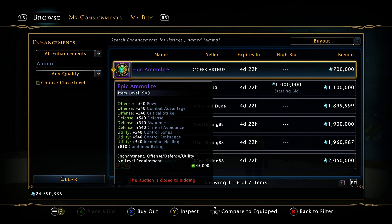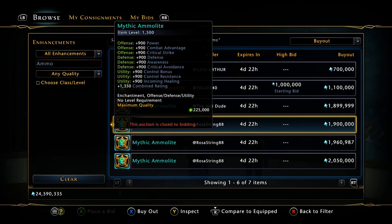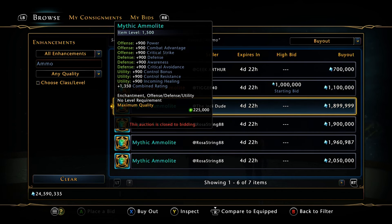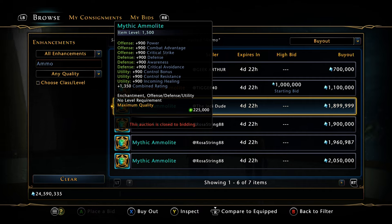It's day one, so not many are for sale — people have already upgraded these. On Xbox, epics are going for 700k, legendary 1.1 million, and mythics around 2 million. Keep in mind we have the fiasco with Celestial enchantments — if you buy this for 2 million, you have to make it account-bound, then upgrade it to Celestial, then make the Celestial version account-bound, so you'll still have to burn at least one Coalescent Ward per enchantment.